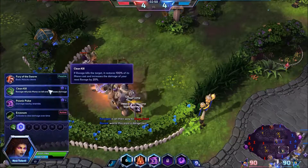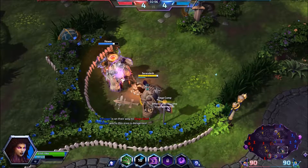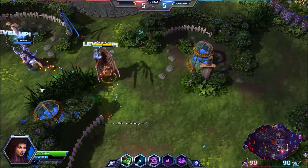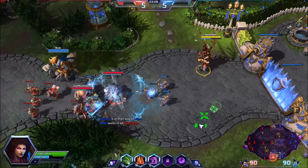At this talent here, we are going to be taking Clean Kill. Clean Kill is going to allow us to get mana back whenever we kill somebody with our Ravage. Now we get 100% of the mana back, and the next Ravage is going to deal 20% more damage.